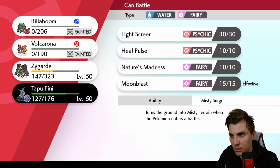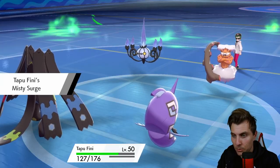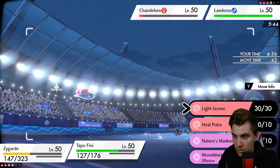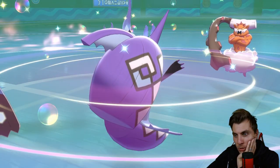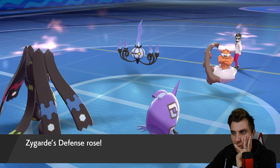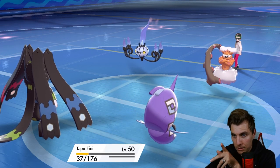Zygarde, can you do the business for us right now? That's what we need — business time. Play Rough is going to be awkward to deal with. Do we Coil? Coiling now is probably a better idea. Heal Pulse as well. Does Landorus have Sludge Bomb? Strange to see Rock Slide on it. We just need to Coil. We get the berry — that is so huge for us! Now we can double into Landorus next turn.